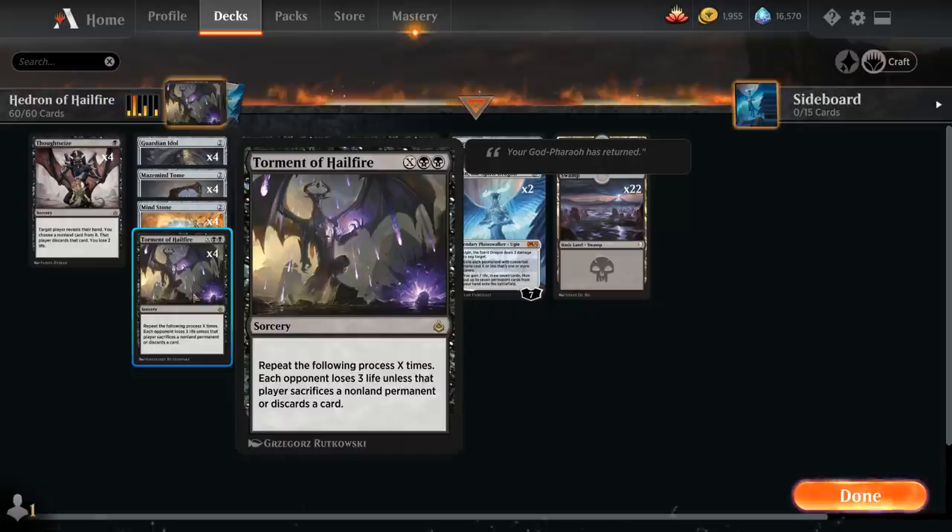A Torment of Hailfire for X equals 7 could technically deal 21 damage if the opponent doesn't have any cards in hand or non-land permanents in play they can sacrifice. Usually the first Torment of Hailfire is not quite going to be lethal, but the second one, if we can play it for enough mana, is usually going to be game over.